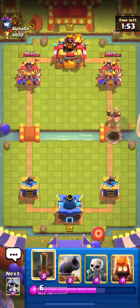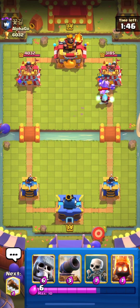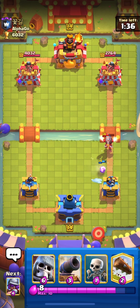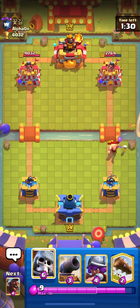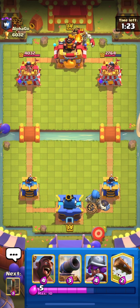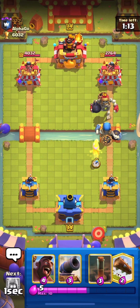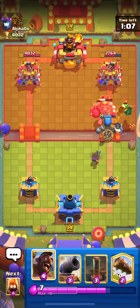He uses his Tornado so I go in with my Hog, ready with EQ in case he uses Tombstone. Our Hog gets one shot and then another — his tower is down to 2764, a good situation for us. I use Fire Spirit for his Ice Wizard. He also uses Barbarian Barrel — a waste for him. I start my push from the back with Giant Skeleton and he also uses his own Giant Skeleton, so I support mine with Musketeer to take out his faster.